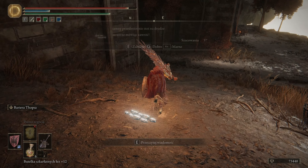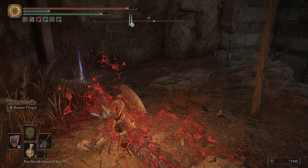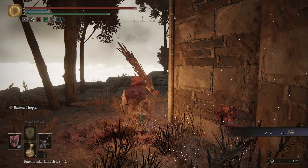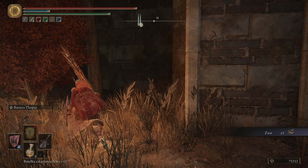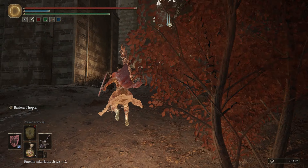Z tej drugiej strony – pewnie coś będzie. No jest ten rzygający. Podchodzimy do niego. Zaczyna – zabijmy go szybko. Wybity z równowagi, przebijamy go, żeby zregenerowało się życie. I co on tak pilnował? Żwir – bardzo cenny przedmiot. Oczywiście żartuję – nie przydał się do niczego.